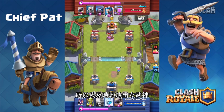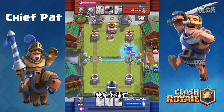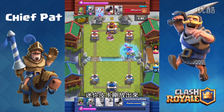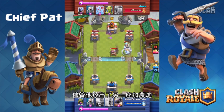His mortar went down on the right side of the map, so I dropped my Valkyrie just in time to take it out — that worked pretty well. He plays his ice wizard to help out and I go ahead and freeze them. I dropped that freeze at the perfect time — the mini P.E.K.K.A. had just gone down, goblins cleaned that up, and the Valkyrie cleaned up that mortar.